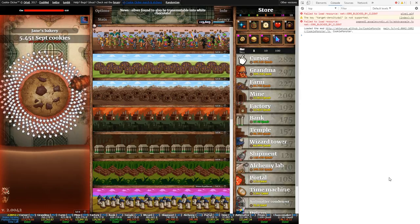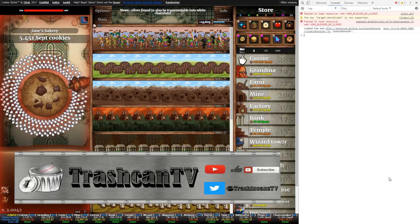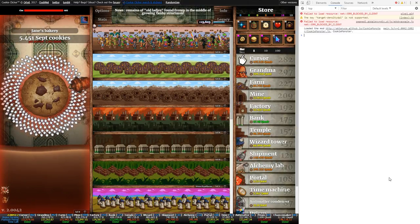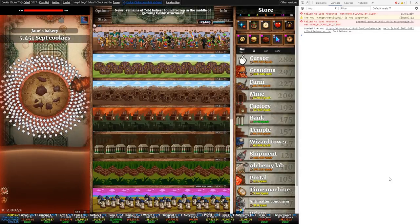Welcome back to Cookie Clicker — our most famous, most popular series on the channel. This is Episode 7. We've come quite a long way. This time we're going to show off the golden switch, but first JJ's got a little goodie for you to start the episode.